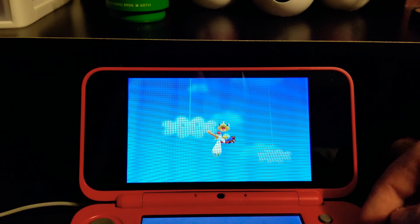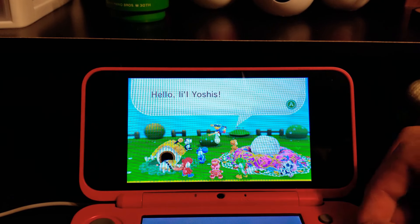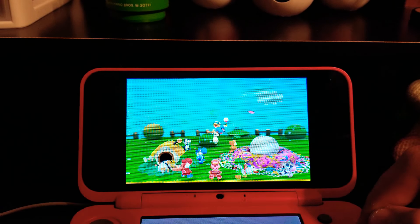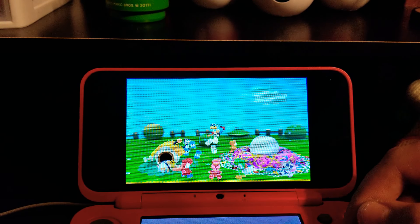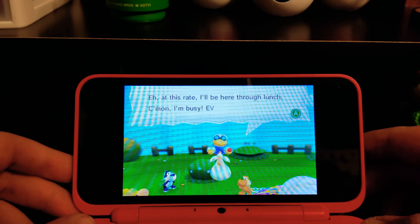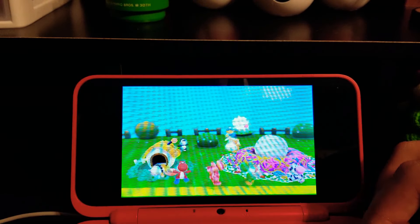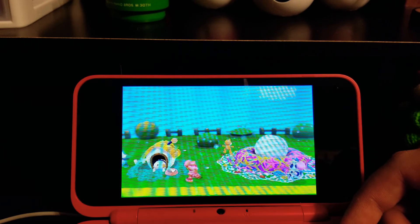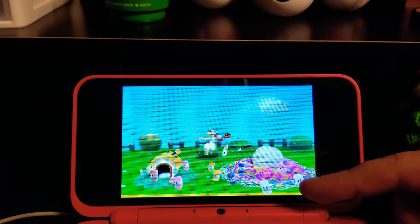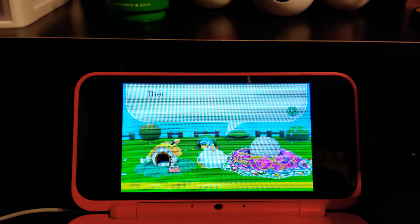Oh no, it's Magikoopa — I called him Kami at first, but that's the name from Paper Mario, my bad. The villain says he needs to turn all the Yoshis into yarn. He's shooting yarn spindles — and wait, aren't we already yarn? I can see green Yoshi and blue Yoshi hiding in the yarn. The first chance I get I'm going to scan this little bugger.